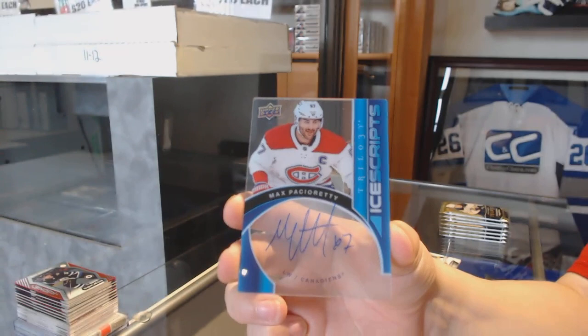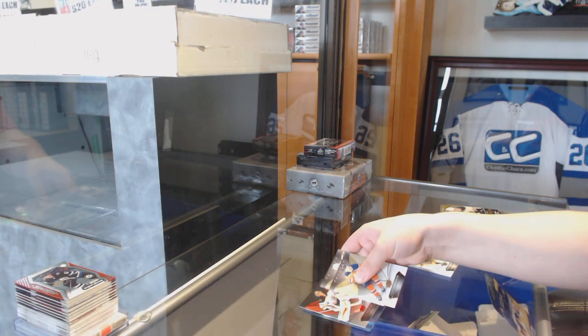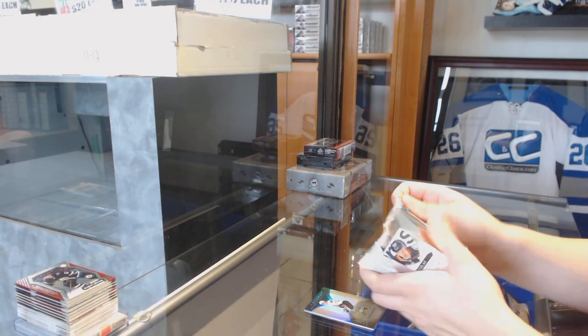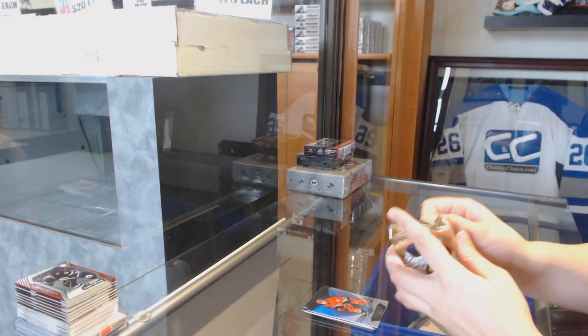We've got an Ice Scripts Auto for the Montreal Canadiens, Max Pacioretty. Red for the Bruins, Tuukka Rask. Blue for the Maple Leafs, Mitch Marner. Rookie for the Blackhawks, Henri Jokiharju. Rookie for the Wild, Jordan Greenway. Blue for the Hurricanes, Sebastian Aho.